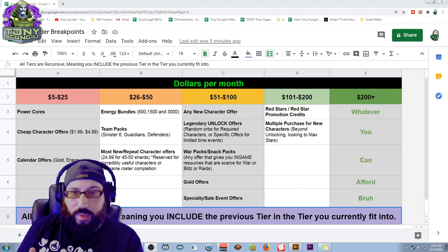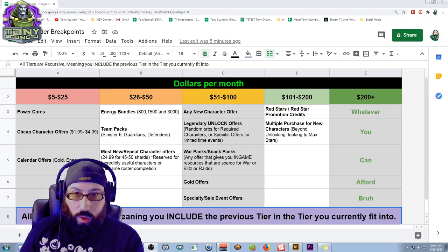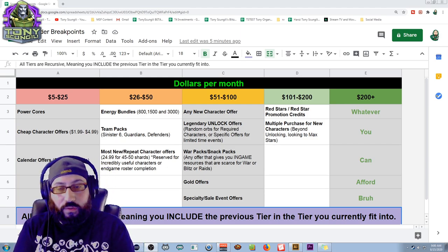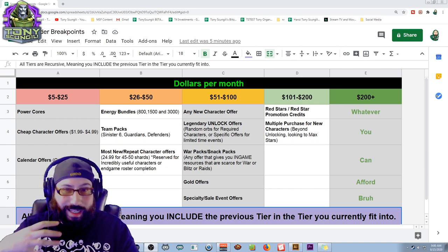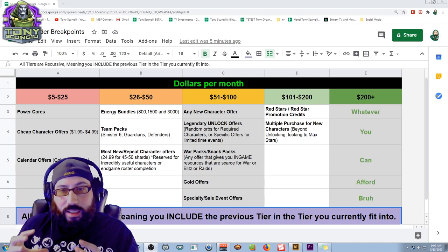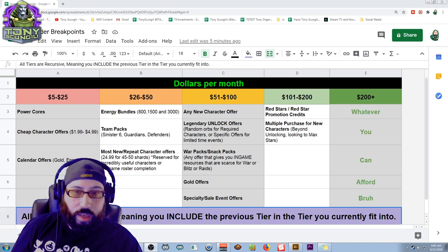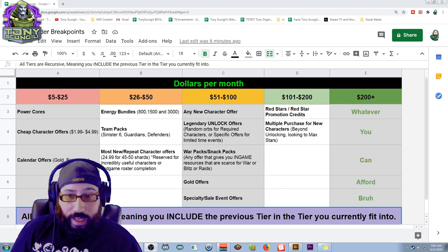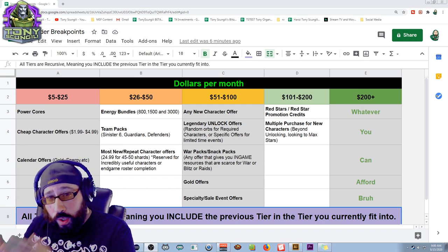Any offers that give you resources over seven days tend to be reasonably priced. Keep in mind that if you're willing to spend between $5 and $25, you need that to work for you — the best value a player can get at that spending level is the small things that put you slightly ahead of where a free-to-play player would be: additional character shards, some more cores, and calendars that give out gold and energy.